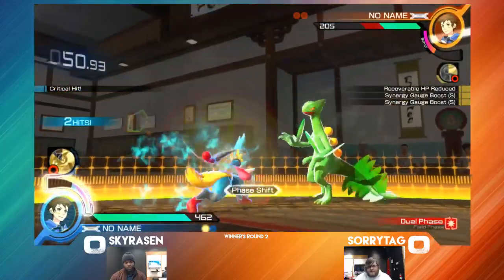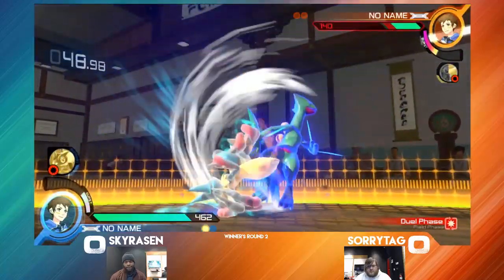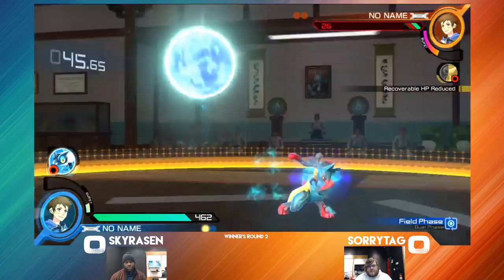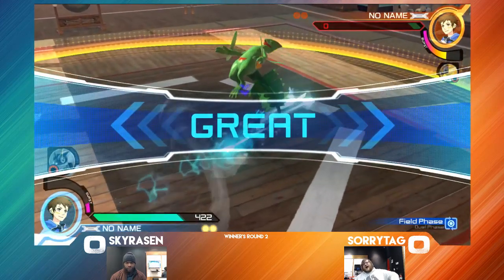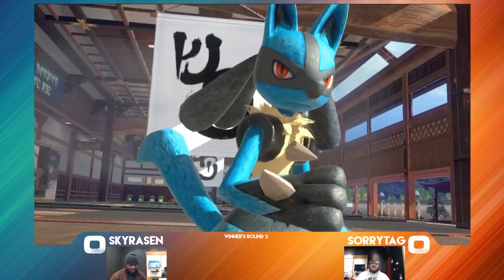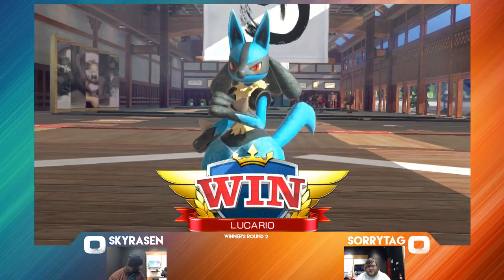Trying to bait him to drop that shield, but not working out. Extreme Speed for the counterattack, though — that's happened about three times now. Frog to close the distance. Going to bait out the Substitute, but snagging the landing with that Bone Rush. A very clean first game for Skyrazin. I love Pokkén.